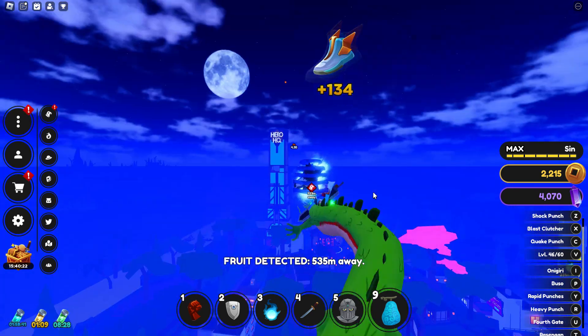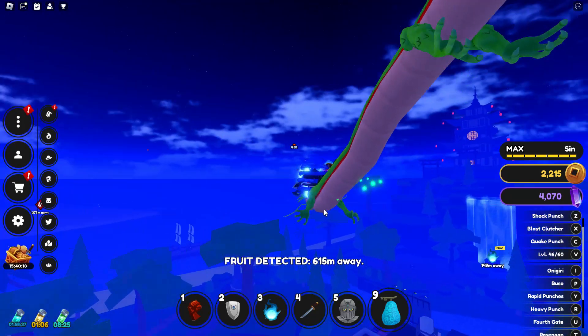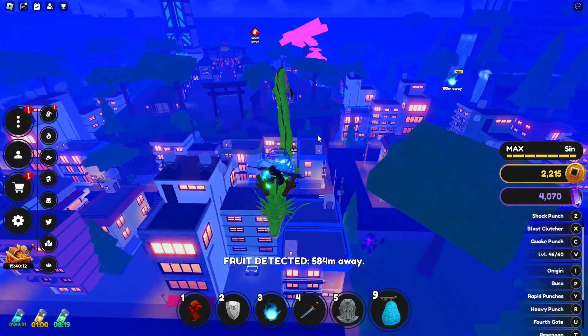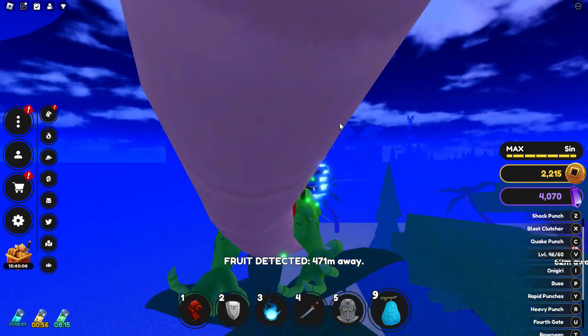I've seen them very relatively close to trees. I do have a tracker, so I'm just going to head over to it. Devil Fruits basically spawn all over the map. I've had a lot of luck in the spawn area, but it looks like this one is going to be over in the Demon Slayer area.